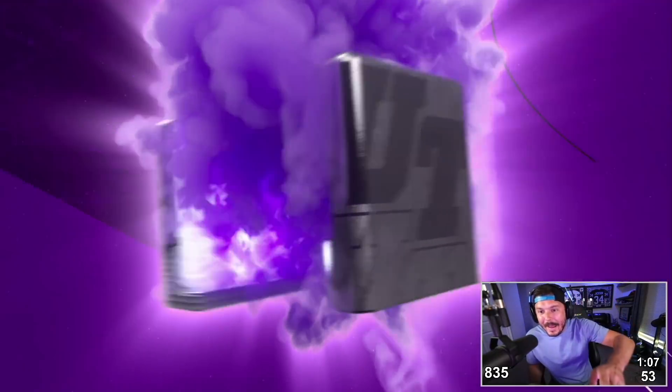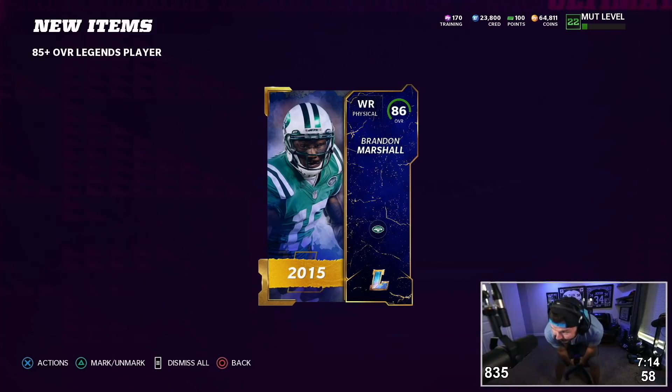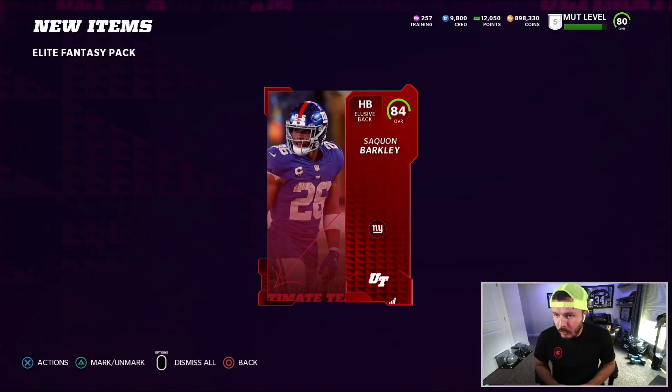They don't want to invite me to bundle battles because they know what's gonna happen. I hope it's over 86 — full legend Ed Reed, please. Not good. Give me a full Brandon Marshall? 86, I'll take it. Come on, baby — boom, that works. Saquon Barkley, I'll take it.